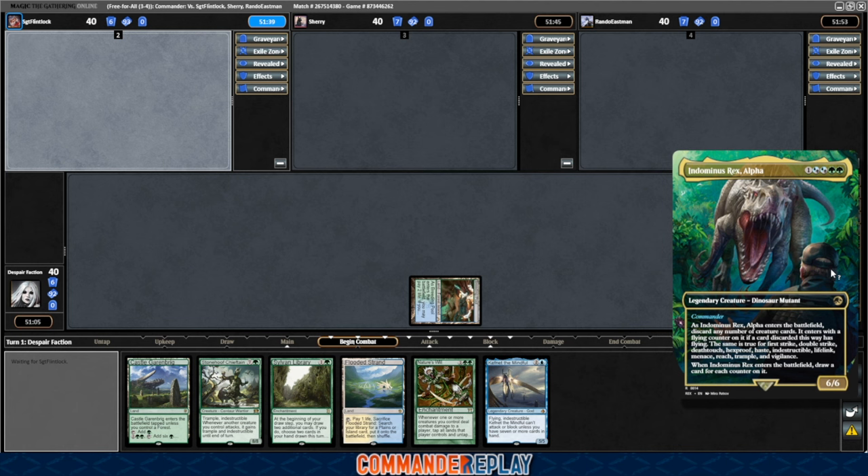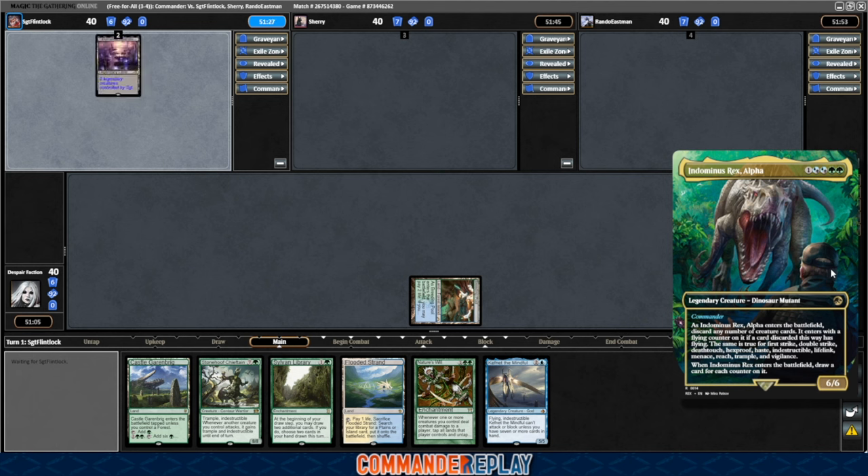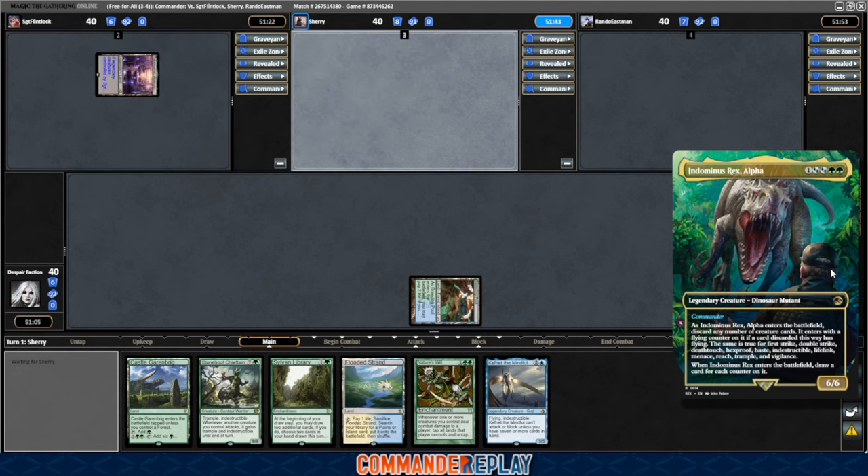This is a cool little commander. Let's give it a read — it's five mana for a 6/6. As it enters the battlefield, discard any number of creature cards. It enters with a flying counter on it if the cards discarded this way had flying. The same is true for first strike, double strike, death touch, hexproof, haste, indestructible, lifelink, menace, reach, trample, and vigilance. When it enters the battlefield, draw a card for each counter on it. So you discard creatures with keywords, and it gets a million keywords on it, and then you draw a bunch of cards also.